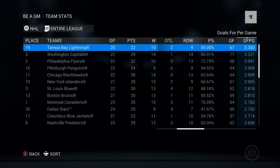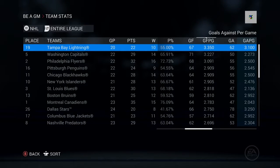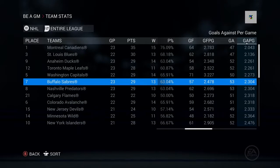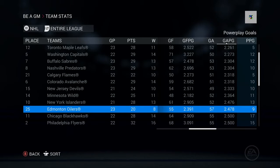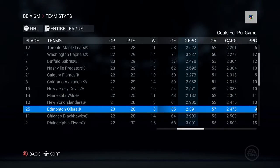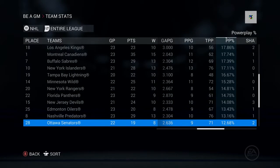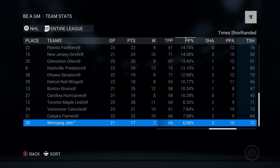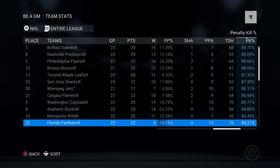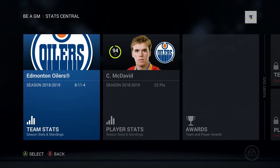I want to see the goals against per game too. We're at 2.4 — it could be a little lower. I want to get goals against around two and goals for around three, and we'll start winning more games. We just need to score some goals. Our power play percentage isn't that high — look at this, way down at 13 percent. I think I'm going to move the power play around. Our penalty kill is at 76, so we've got to get a little bit better at both.